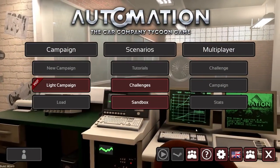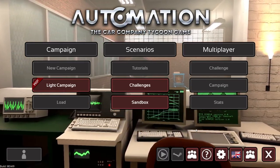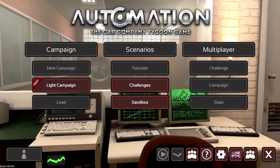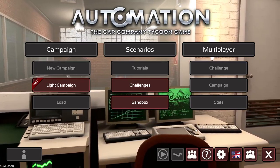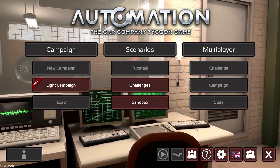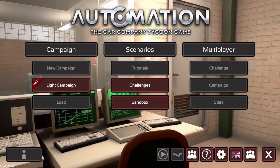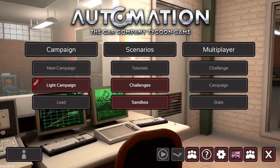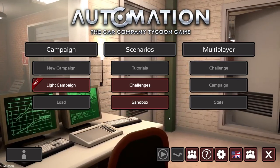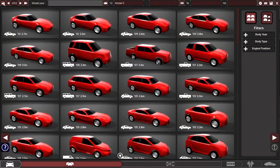Hey guys, this is Kirob speaking and today we are back in Automation, the car company game, with our little series about recreating technical designs for the car designer competition running over at the Automation Games channel. Today we are in the 70s light sports roadster category — that's probably a category fewer people should have problems with, but still we were seeing some quite ridiculous power numbers, which you don't need in the 70s.